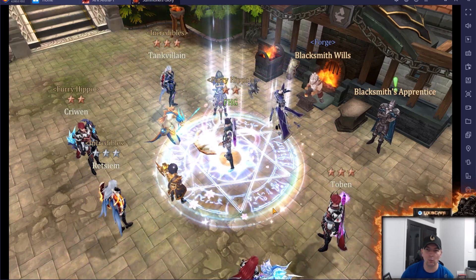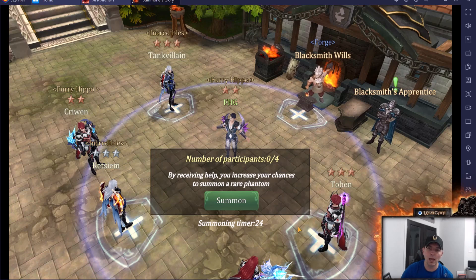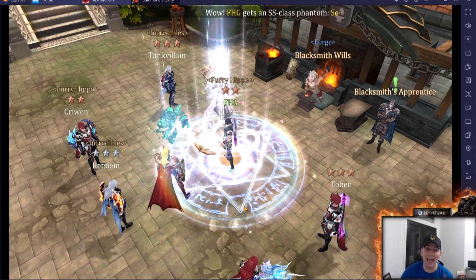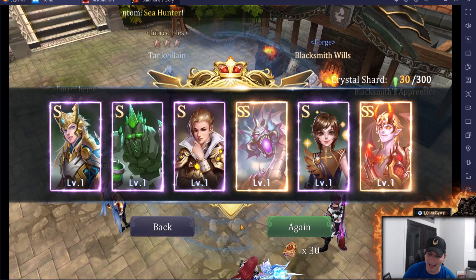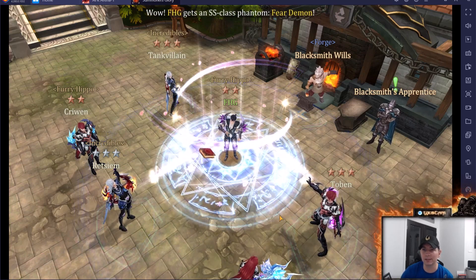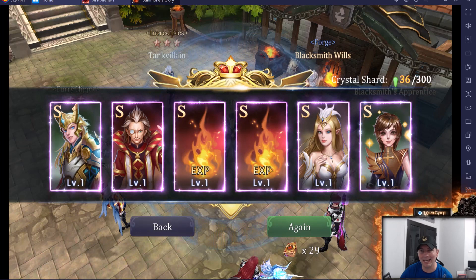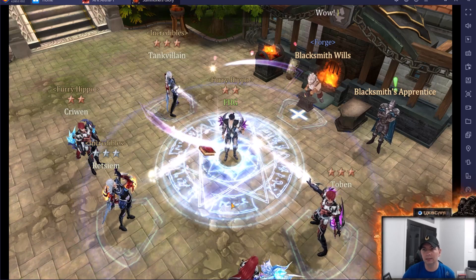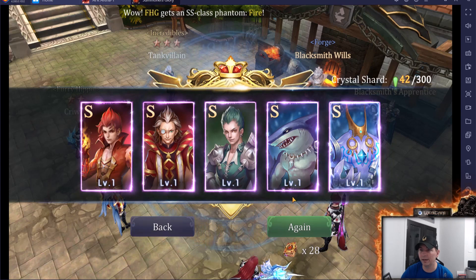The only way to guarantee 100% ability increase is with an SS class hero feeding another SS hero. If my SS hero eats another S hero, I only have a 10% chance. We got a double SS — that gives us seven in total, and we still have 30 more summons. We also got double experience phantoms on one pull, which helps considerably even without SS class.